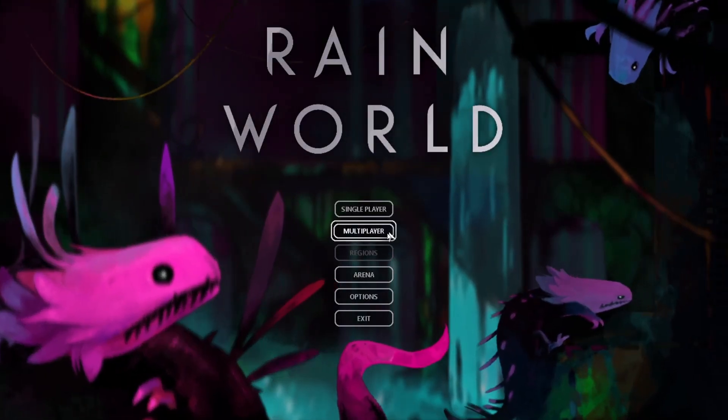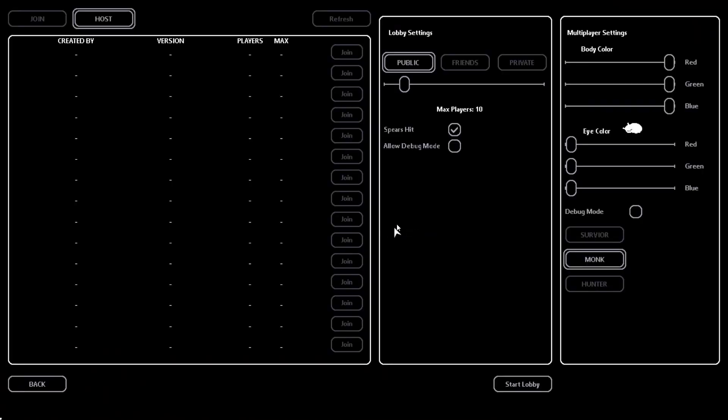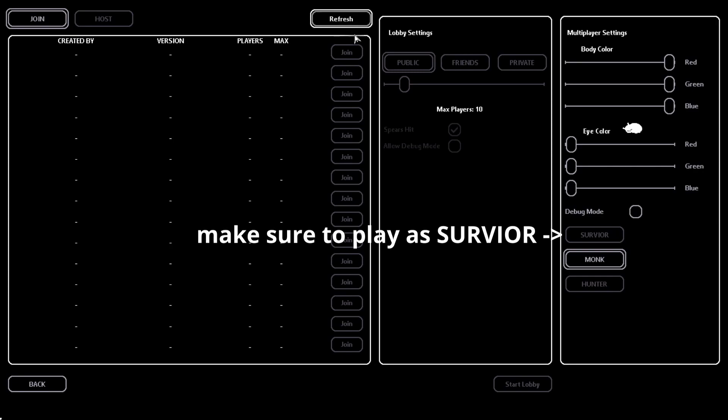Next up, when we're setting up the game, we're going to go into multiplayer, join, and refresh. The game should appear here and you just have to join. Have fun playing!